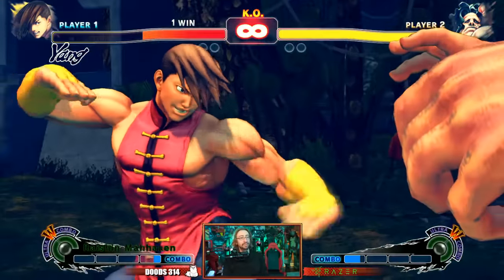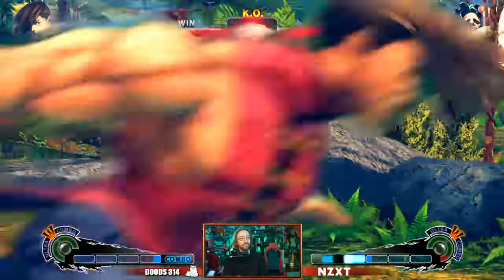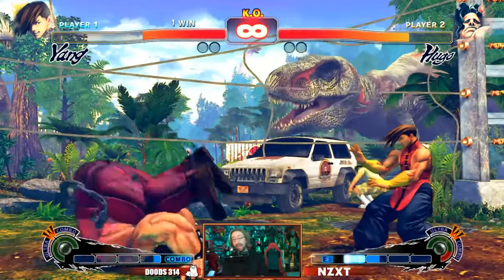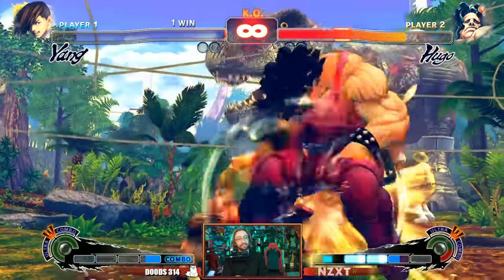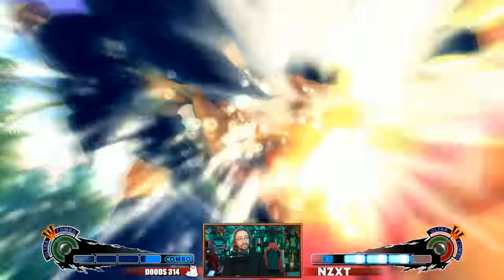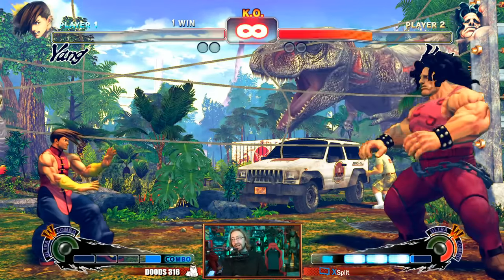Yang Ultra 1 — 9 out of 10! Super sick. Camera's just all over the place — he's dipping, he's flipping, he's whipping. 9 out of 10, that's really badass. And Ultra 2 — god, I love the camera work on that one too. I give that one a 9 out of 10 as well. I think both of Yang's supers are badass.